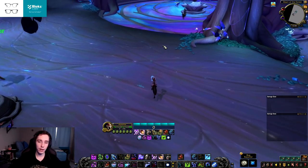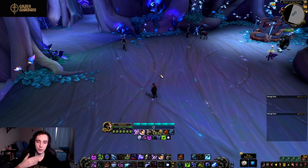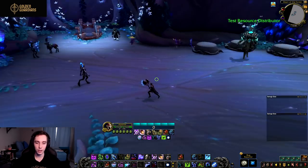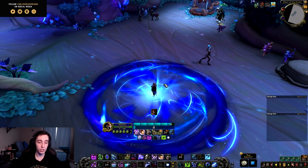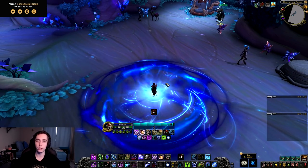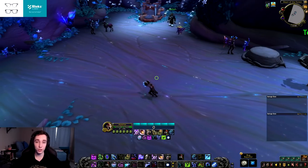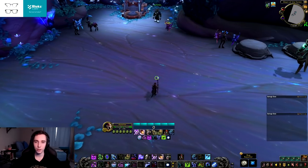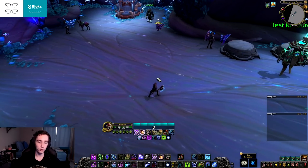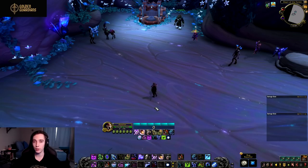Night Fey looks like the all-around option. It's not super specific in its covenant abilities — it doesn't have insane synergy with a single build like Venthyr does with Breath of Sindragosa or Ghost of Frost — but it's super solid for all three specs. If you're not sure what covenant you want or you prefer playing all three specs and trying different builds, Night Fey is going to be a great option.